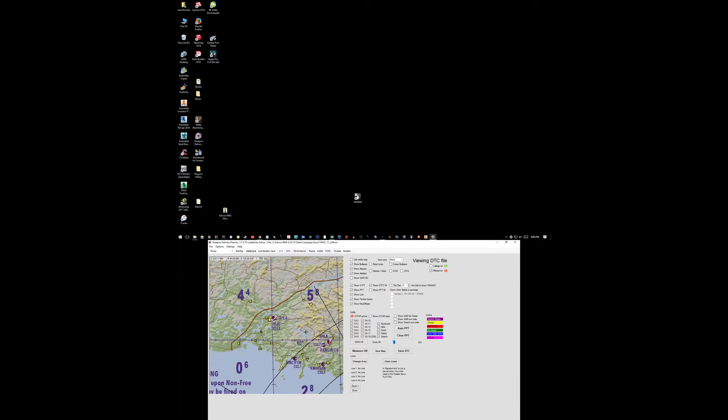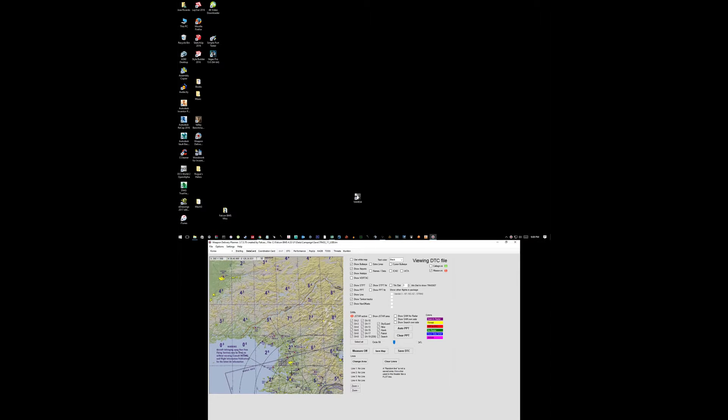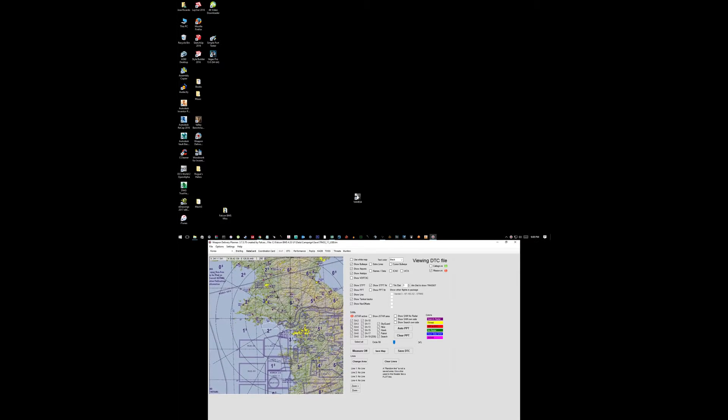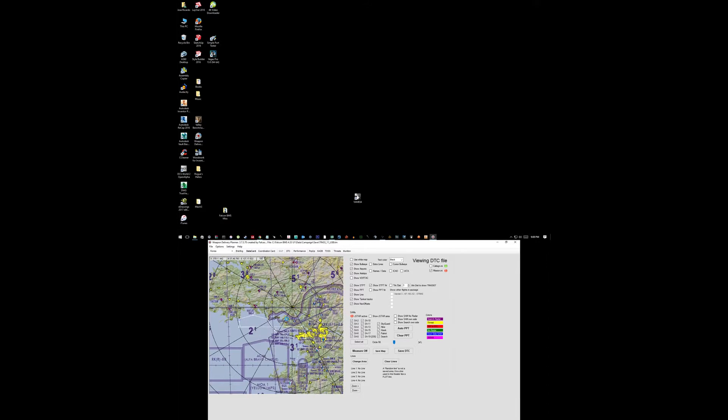I'll click the note here so I can load up the DTC. I go to the map over here and make it smaller so I can look at it. There are my plans — I'm going to save the DTC and save the map.